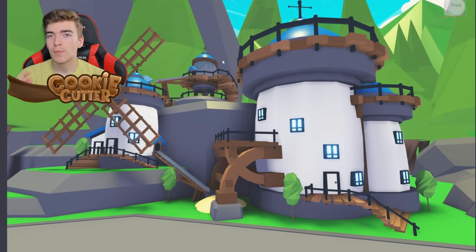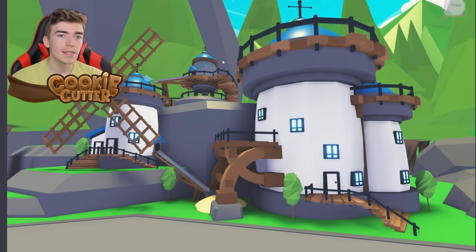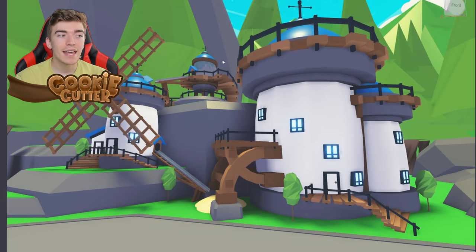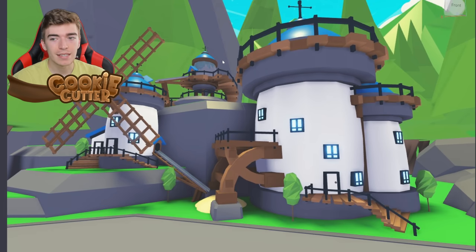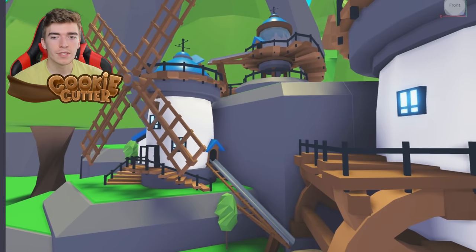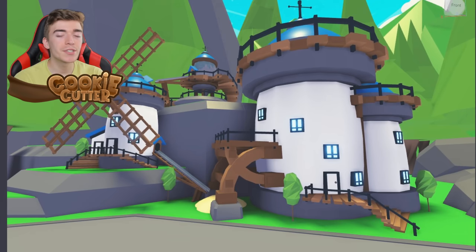It's kind of crazy to me that the Adopt Me staff and building team create all of these amazing builds and never implement them into the game, such as this amazing building they created a while back but decided to never add. I don't know what's stopping them, but personally I think they should have added it. They spent so much time creating all the details for this amazing build and just never used it. It does look similar to some features added to the farm shop, but this was created back in January 2021. If they're going to spend so much time and effort making something like this, they may as well implement it.